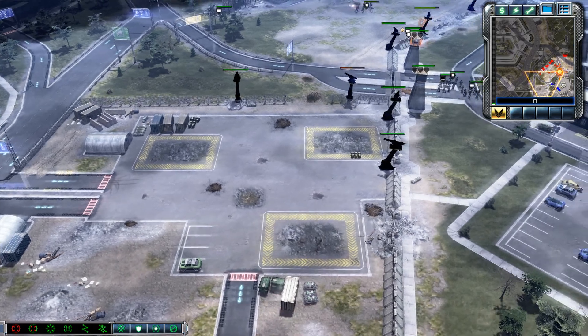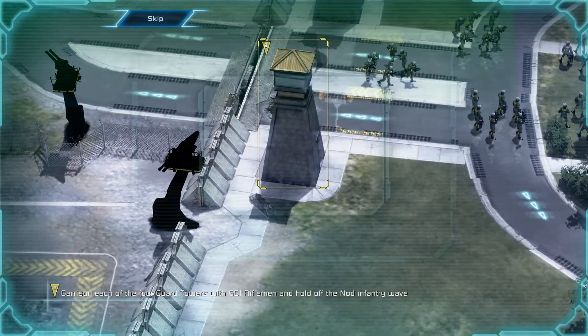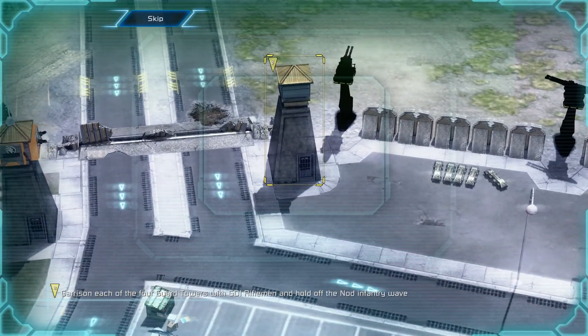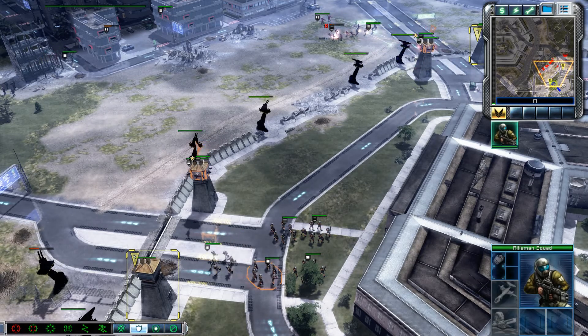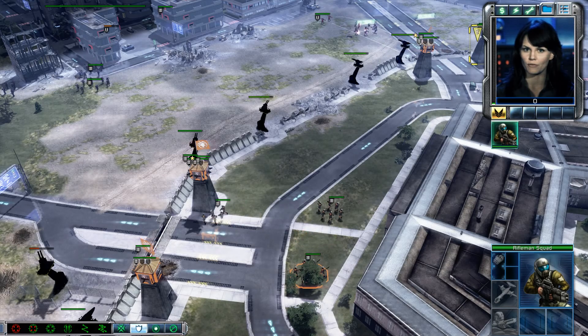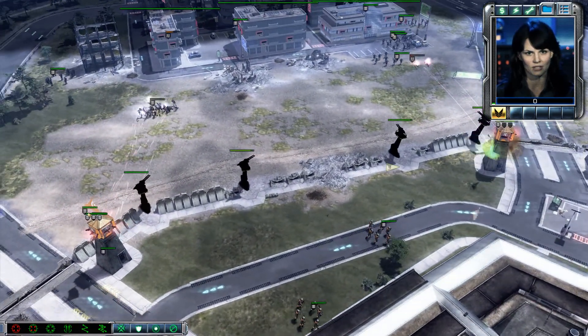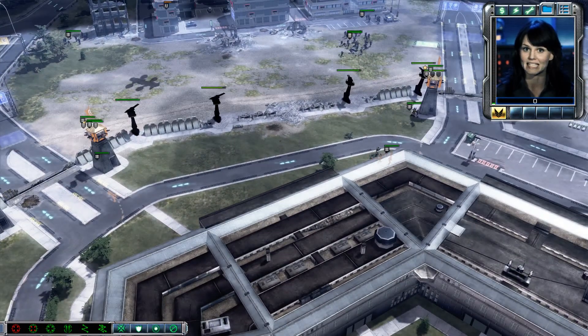They bombed the power plants! Incoming transmission. Garrison each of the four guard towers with GDI riflemen and hold off the Nod infantry wave. Commander, infantry such as the riflemen and rocket squads can hold down an area more effectively by garrisoning a nearby building. Give your troops a move order into an empty building to garrison it.